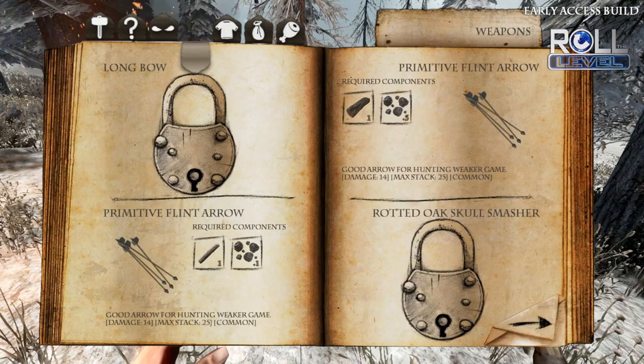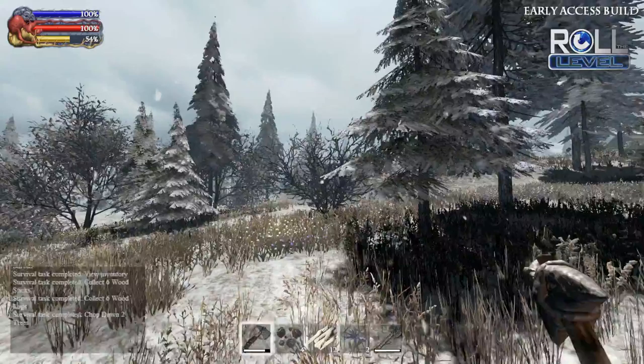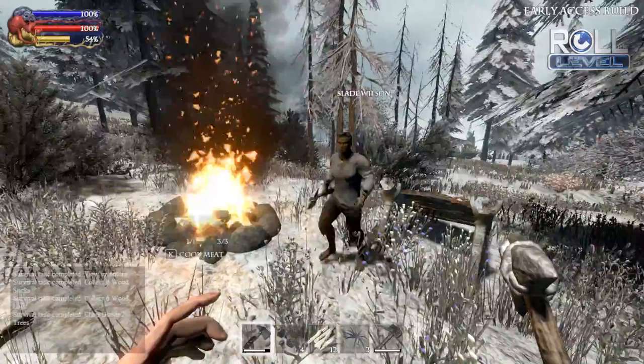The next tab is your armor, pretty much same as the weapons. And then you have basic item things and then things that you can cook that will provide you with health and other such things. Interestingly enough, as I'm looking through here I'm seeing a couple of things I didn't see before — I didn't realize there were goats on the island.